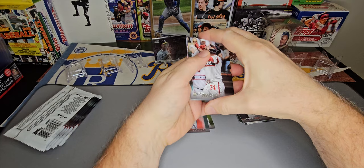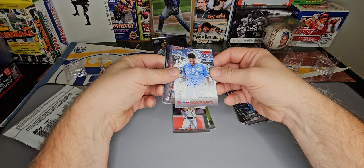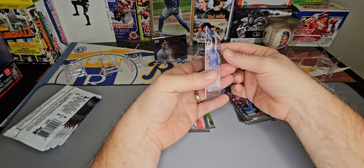Pack number two. Got Eloy Jimenez, Derek Hall. We've got a red auto of Vinny Pasquantino, Kansas City Royals — I will take that. Red parallel, that should be out of 50. Number three out of 50.